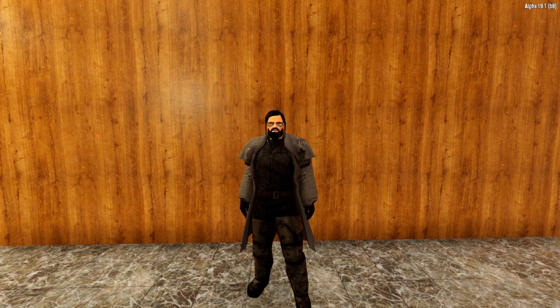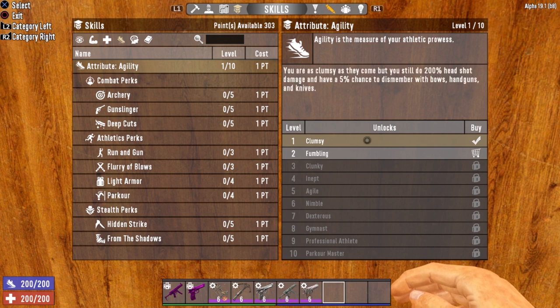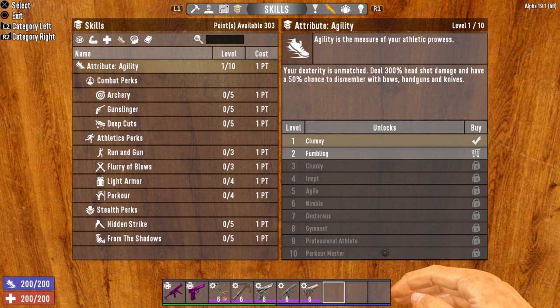We are going to go over how to build the absolute best stealth character — the available perks, weaponry, books, everything you need to know. First, let's look at the attributes and perks necessary for an effective stealth character. Most of the perks are located in one attribute tree: agility. The agility attribute gives you a bonus to headshot damage and an extra chance to dismember with bows, handguns, and knives. At level 10, you'll be dealing 300% more headshot damage and have a 50% chance to dismember.